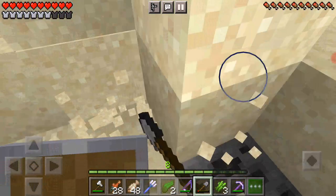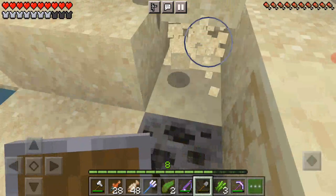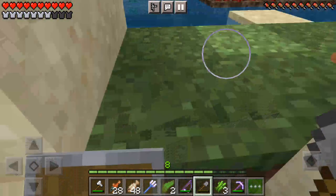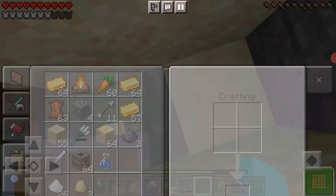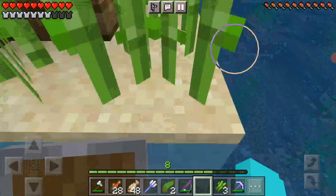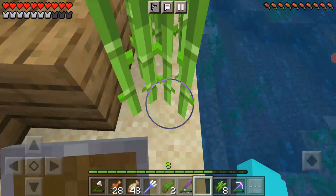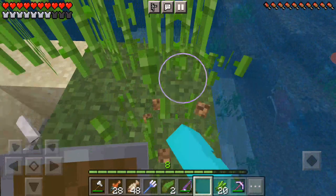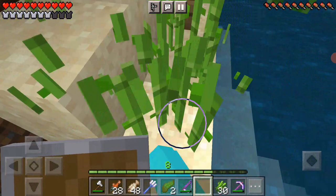Wait, is that a skeleton on a horse? That's what I thought it was for a second. How much durability does this shovel have? It has so much durability — I guess I spoke too soon. Nearly two stacks of sand — nice! Now while I'm here, I'm just gonna take all of the sugarcane and move it over, cause I've got an idea. That is so much sugarcane.